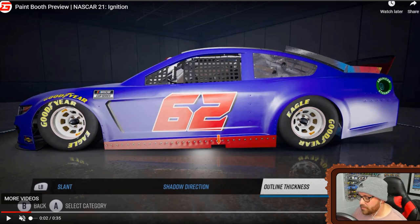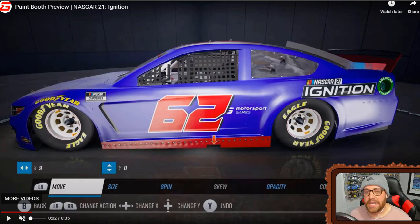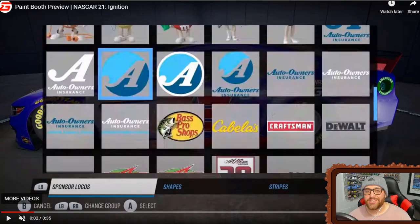This gives me major flashbacks to NASCAR 15, EUTechnics, and Forza paint booths — look at what we can do with logos. The player is moving the white Motorsport Games logo behind the number. You can move it, change the size, spin it, skew it, change the opacity, and move it along the X and Y axis. You cannot change the color due to licensing, but this is a major throwback to the older paint booth days of NASCAR games — very, very nice.